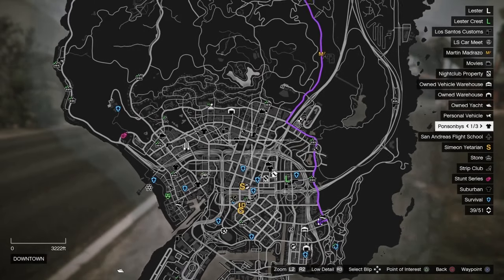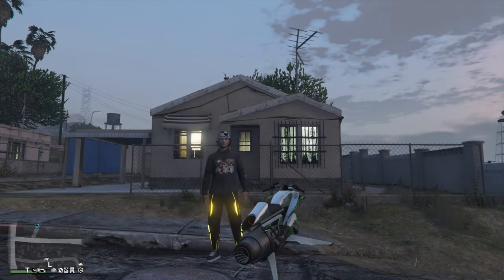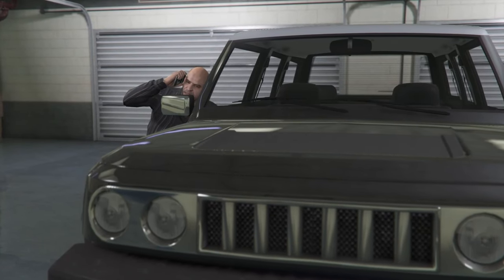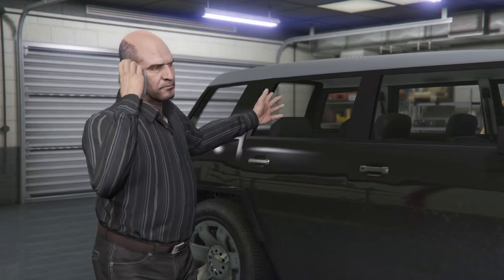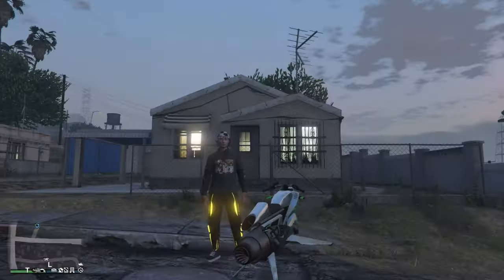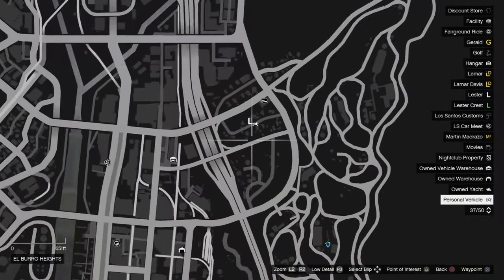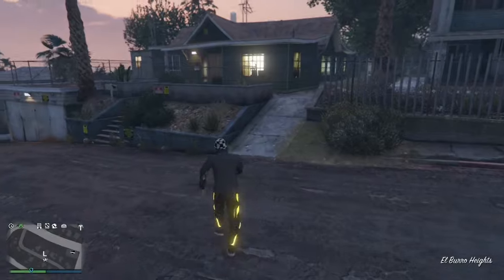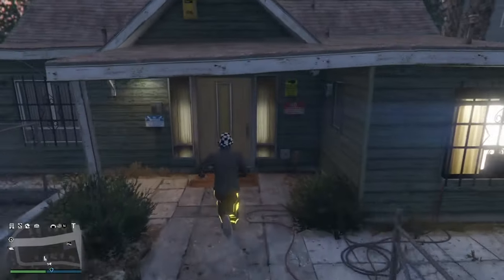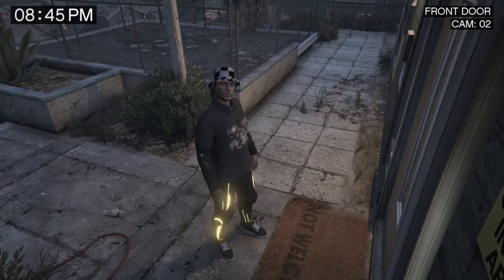I'm now showing you how to fix your lost properties and businesses. Now that I've made it to the destination, you should have already gotten a call from Simeon — he should be in a garage on the phone talking about you owing him favors. After that call, make your way over to Lester — the white L on your map at his house. Go inside and talk to him and he should tell you something about getting apartments, businesses, and so on.